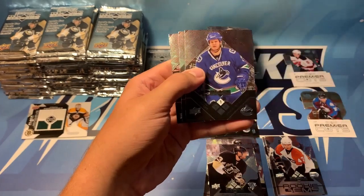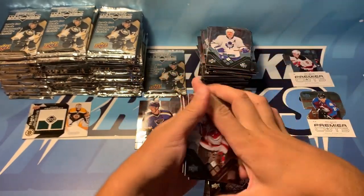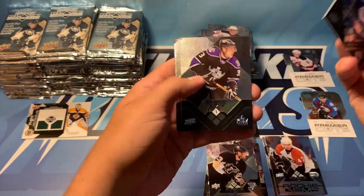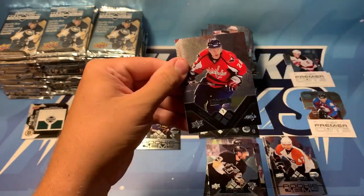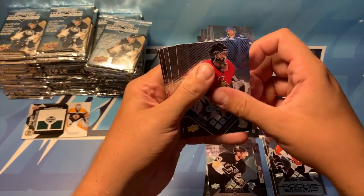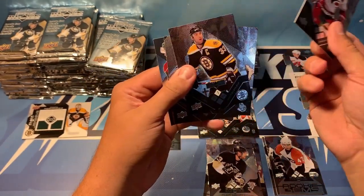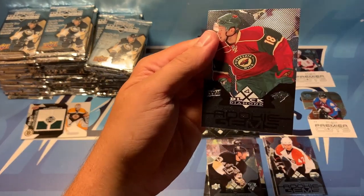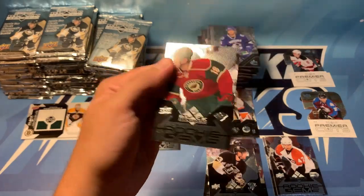We've got Elia Bieksa, Jack Johnson, Cronwall, and Dan Ellis. Penner. We've got Bieksa, Johnson, Penner, Gomez, and Semin. Gerber, Jovanovski, Whitney, Chara. And our rookie is Colton Gillies — if you can see there, Colton Gillies.